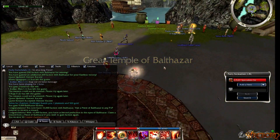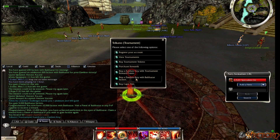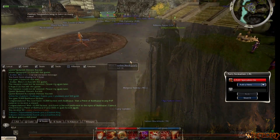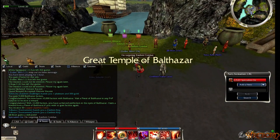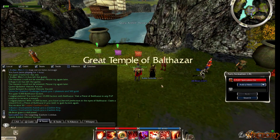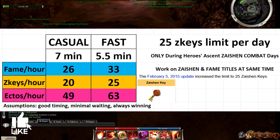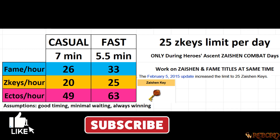If you have higher Balthazar faction you can do multiple runs. Get your Zacian keys with your Balthazar faction, then get the quest again, go to guild hall, leave guild hall, go back to get your quest for proper time-intervaling, then group up with your team again. Results: 25 Z key limit per day, about 26 to 35 runs per hour, 20 to 25 Z keys per hour, and 45 to 65 ectos per hour.